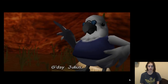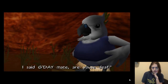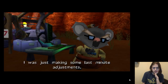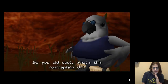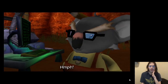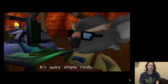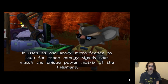G'day, Julius. Now if I just reroute these wires to... I said g'day, mate. Highest death. Oh, goodness gracious me. I didn't see you there. I was just making some last-minute adjustments. Well, well, well. You must be Ty. Sir, you old coat. What's this contraption do? This contraption is the key to finding the talisman — that we haven't been told about. It's quite simple, really. It uses an oscillatory micro-feeder to scan the trace energy signals... We don't care.